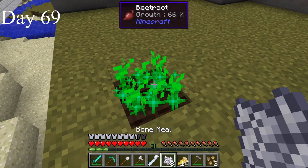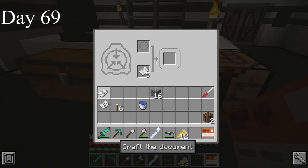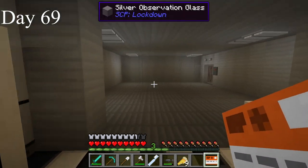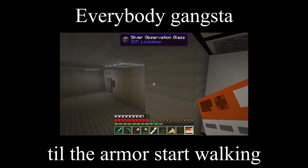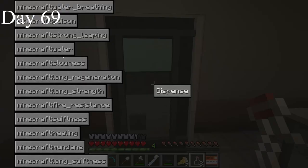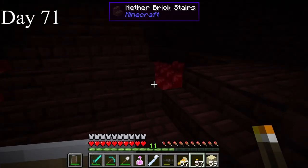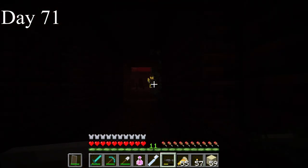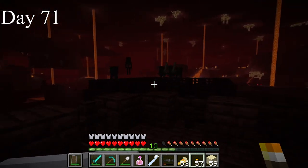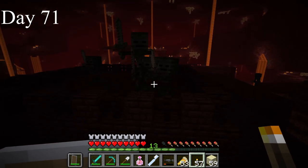I needed some beetroot for an SCP so I grew some. I made SCP-500 Panacea and SCP-912 Autonomous SWAT Armor. I spawned in the armor and got quite the fright. I spawned the drugs. I went to the coffee machine and got some fire resistance potions. I upgraded iron boots to diamond. I went back to the Nether and got really lost — I didn't find the fortress again until day 71. I collected some netherwart and gathered some blaze rods. I got out of the Nether on day 73.